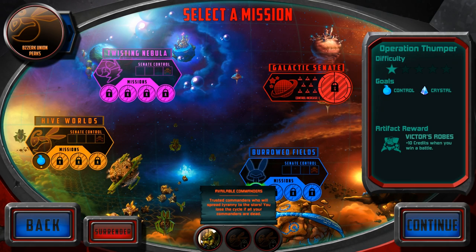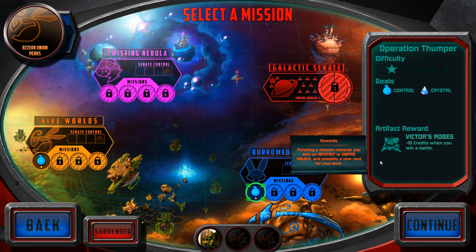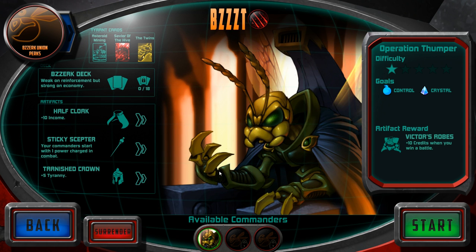Alright, hey everyone, Wanderbot here, and welcome back to Space Tyrant. So we're the Berserk Union, and we're going to go for the Victor's Robes — ten credits whenever I win a battle. That could actually help a lot.